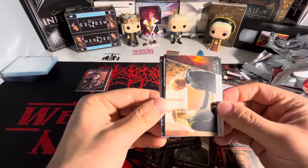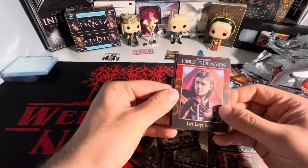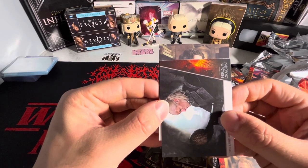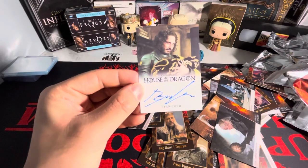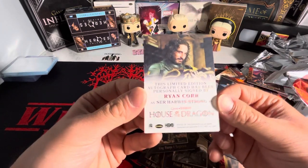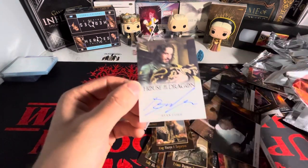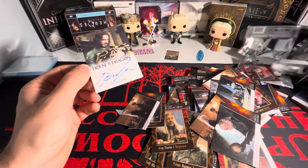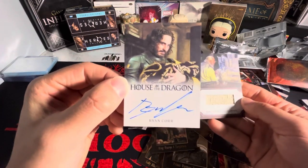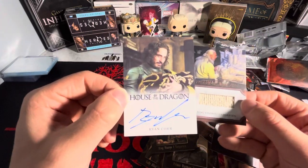Last pack before we open up the autograph. All right, ladies and gentlemen, this is it. White hair — I'll take that. That's Rhaenyra's husband, or the real father of the kids. We got a Ryan Corr full-bleed autograph. Not who we were hoping for, but I will take that — another full-bleed autograph going into the collection. These are for sure the best cards in the box. We also got a Viserys Relic art card as well.